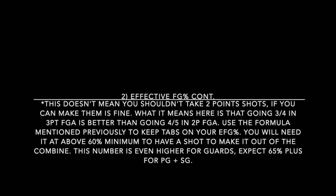The EFG bar is actually even higher for point guards and shooting guards — expect 65% or higher for those positions. Last year in the combine, plenty of guards were shooting 75% to 85% EFG, with some hitting 90% or above. So that's what you're looking at for those positions.